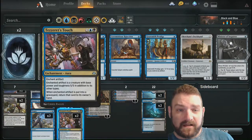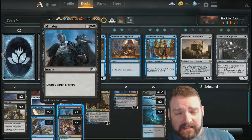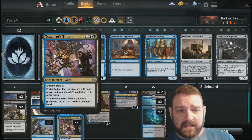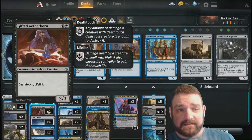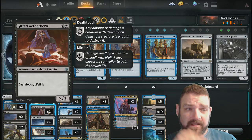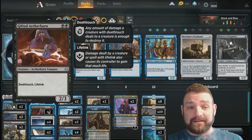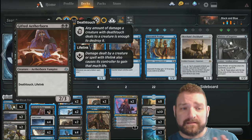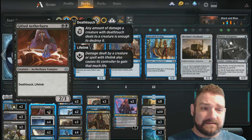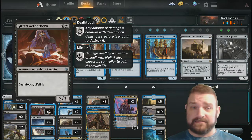I've only got two from the starter deck. What you could do is take out two Murders and throw in two Tezzeret's Touch. And maybe take out the Gift of the Etherborn — I don't suggest you do, but you can throw in something else. It wasn't necessarily just the Life Link — it was the low-cost Death Touch I was looking for: two black, 2/3, Death Touch Life Link.